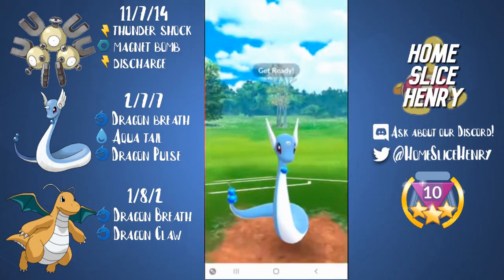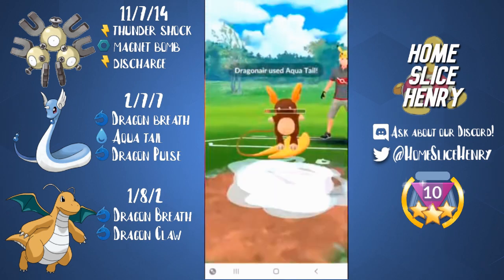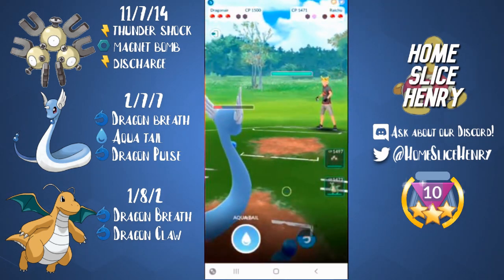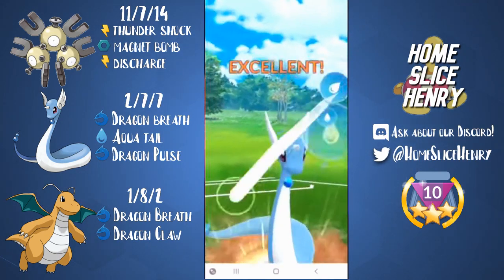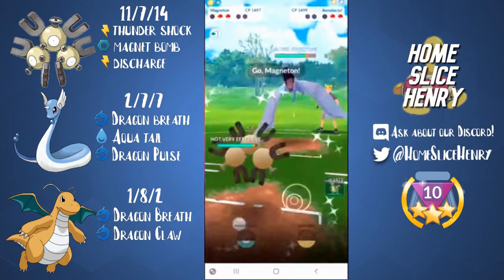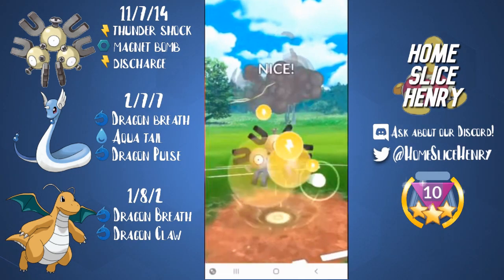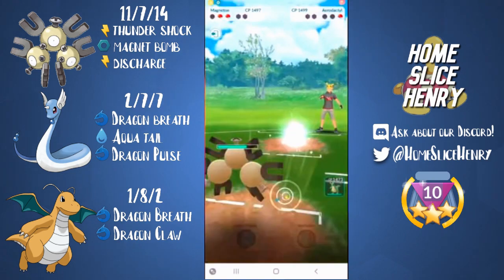We're more than likely not going to be able to quite get there. We're going for the Aqua Tail just to see if we can get a shield, and they decide to let it go, so they do give a switch, which is fantastic. We throw an Aqua Tail, and they bring in an Aerodactyl — wow, that's some spice — but Aerodactyl is not going to stand a chance against Magneton. We're going to hit them with a super effective Discharge, taking out the Aerodactyl, which is great.